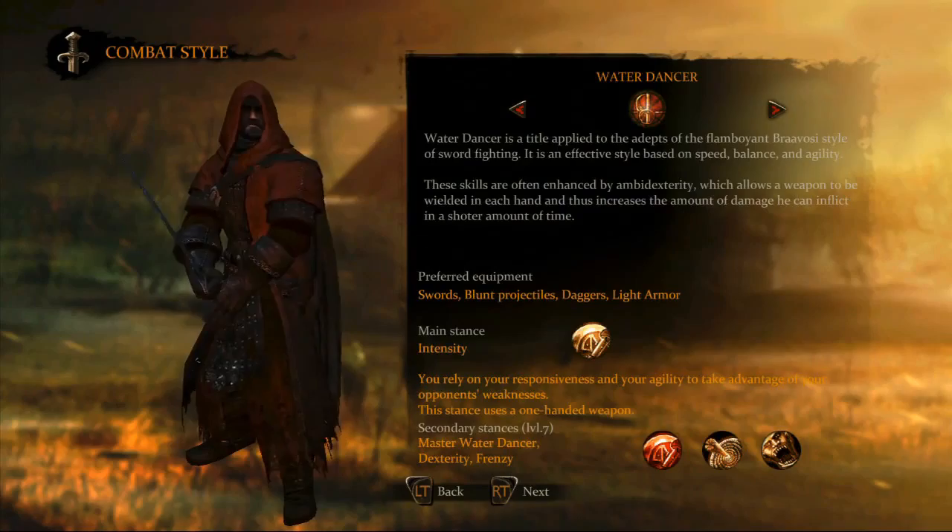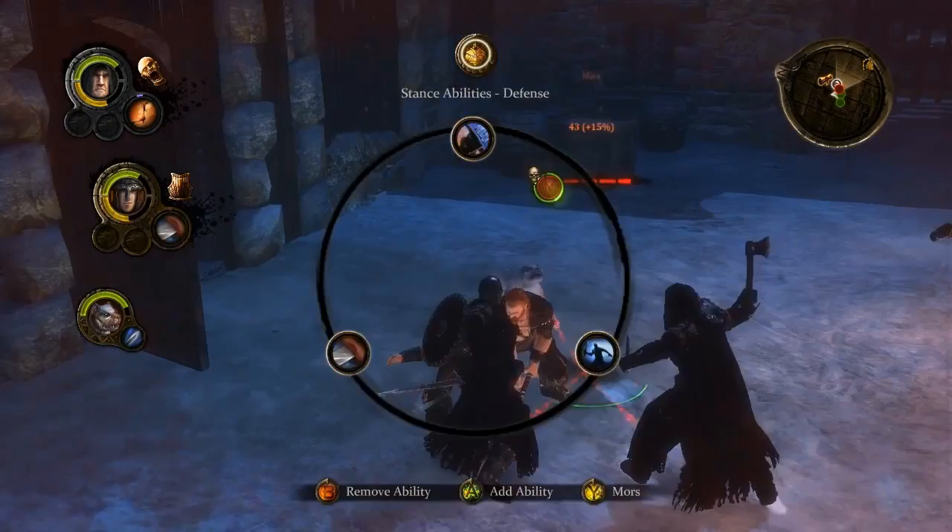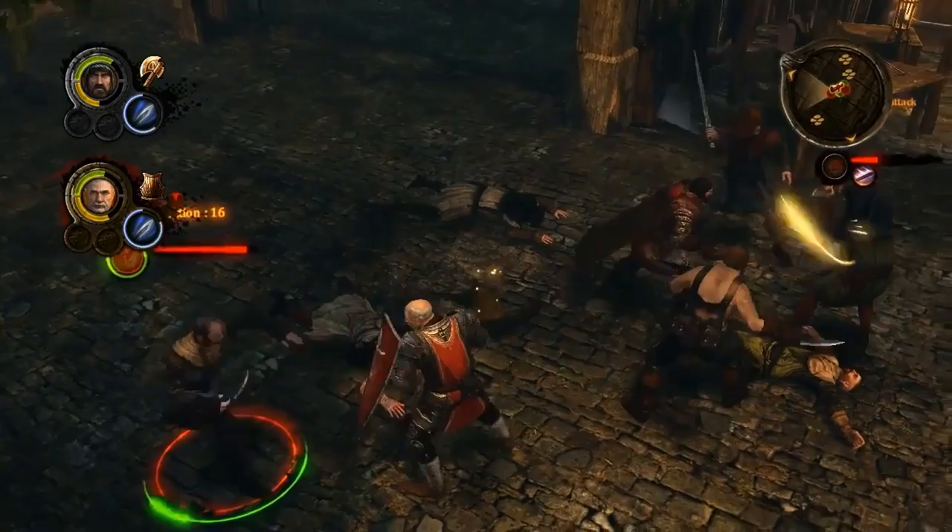Alistair, a red priest, can fight as an archer, a sellsword, or as a water dancer. These different classes will determine the weapons and armor that Mors and Alistair can use. A hedge knight may use cumbersome two-handed weapons and sweeping attacks, while a landed knight will fight best with the sword and shield combination.